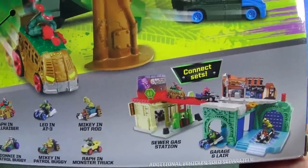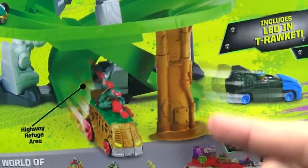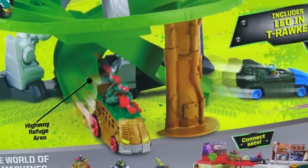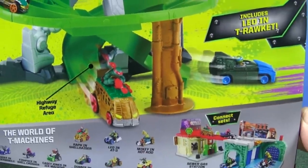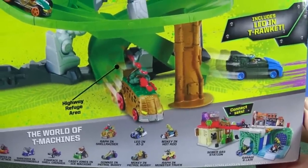It says connect sets. I don't know how these sets are going to connect with this one here because it just looks like you drive onto the carpet. It doesn't look like there's a way to connect. Maybe you just put them next to each other and connect them in your play area.